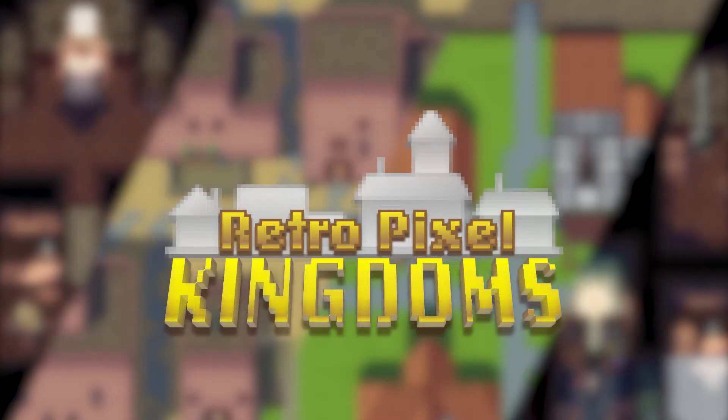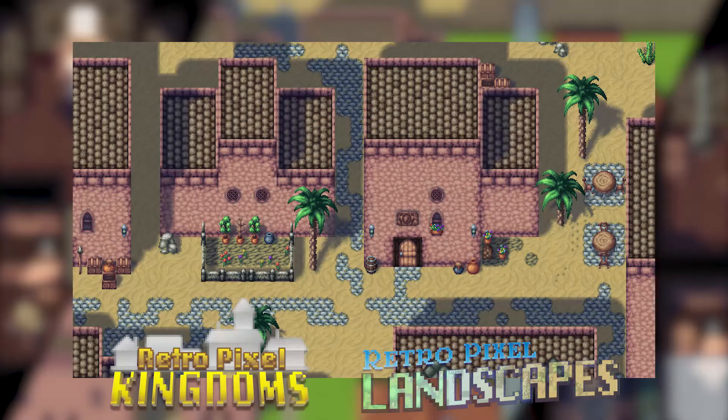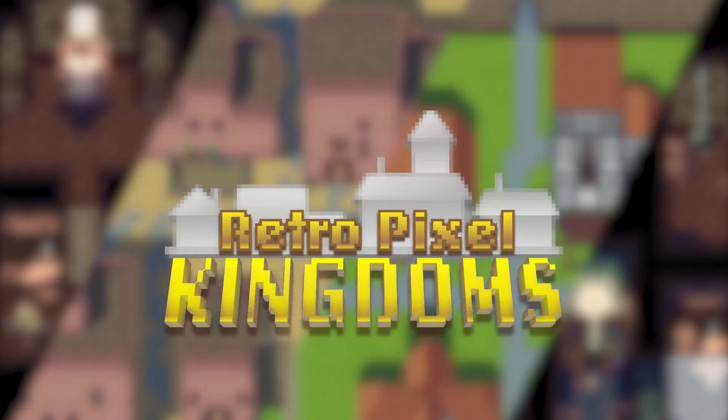And that's all there is to it. This is only one possible way to set up your homey towns and villages. If you combine RetroPixel Kingdoms with the RetroPixel Landscapes pack, you can use the tilesets from Landscapes to paint trees, hills, flowers, bushes and so on. I hope that this video has helped you get started on building your beautiful kingdoms.